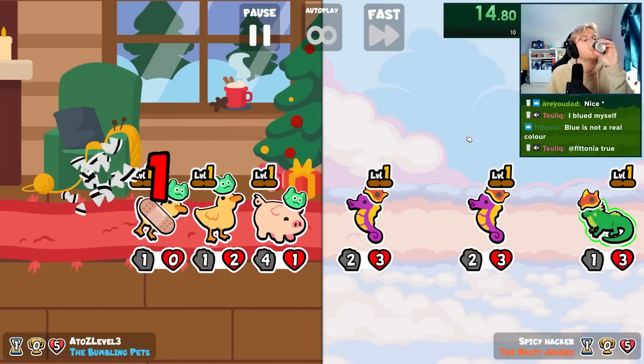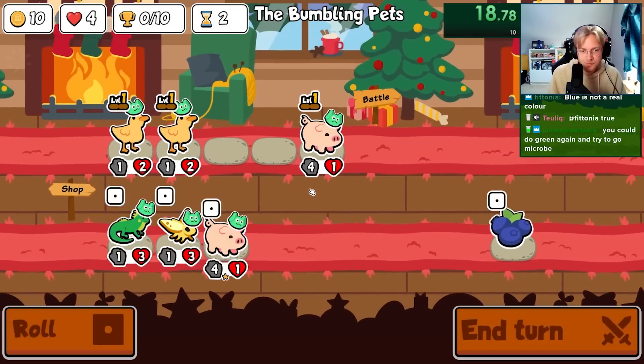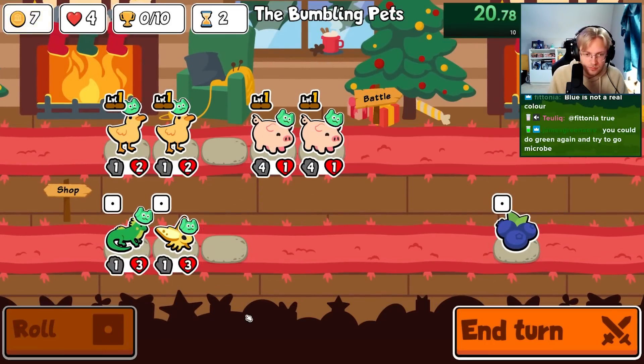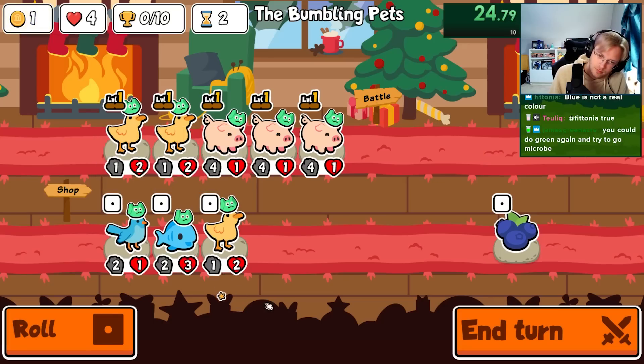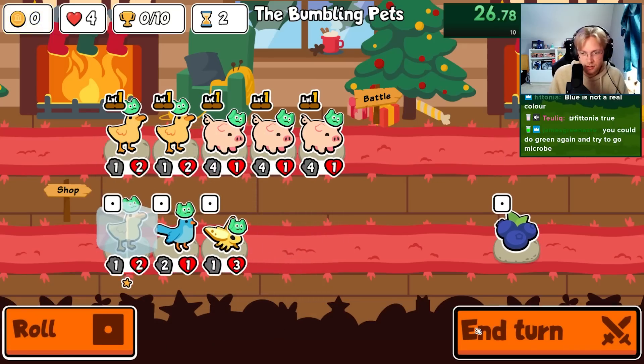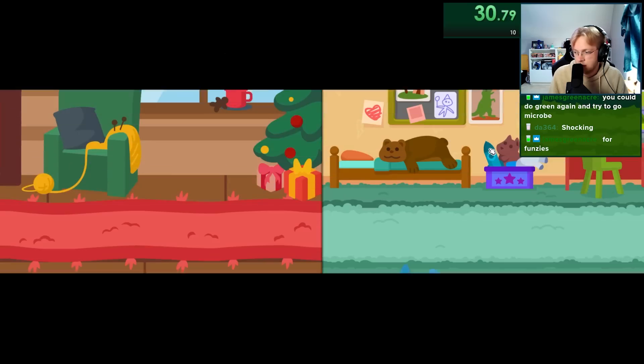Hey everybody, today we're going for the blue team and the main star is going to be the swordfish. The swordfish, still in my opinion, is one of the strongest units in the game. By making it level two and giving it a bell pepper, it can basically two-for-one with any pets on your opponent's team. It can one-shot through melon as well as lemon, and it's just overall a really good pet since it targets the strongest opposing unit.